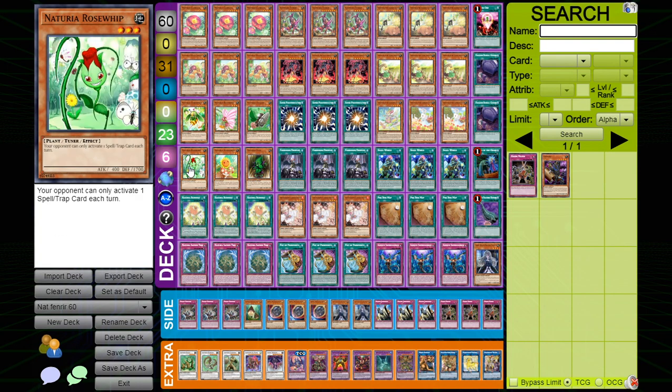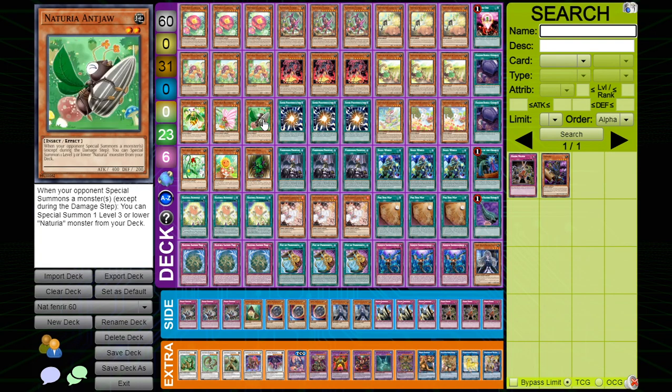We have Horn Needle, Butterfly — which mills a card to stop your opponent from running over your guys — because these guys are weenies and you want to protect them.